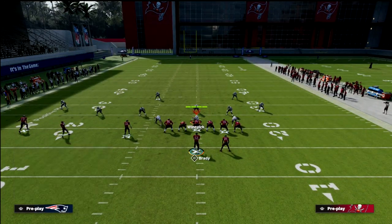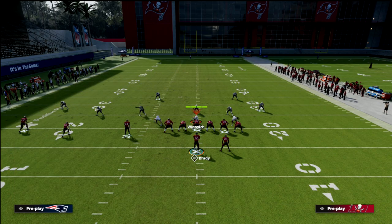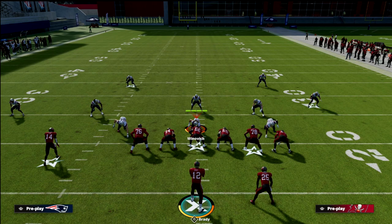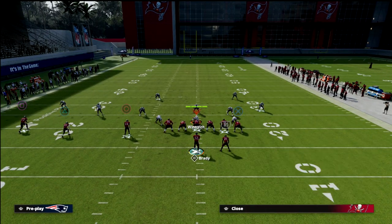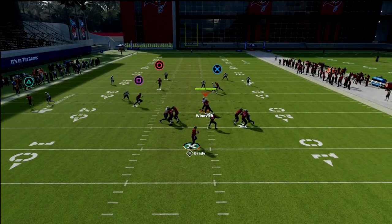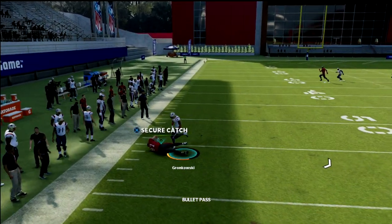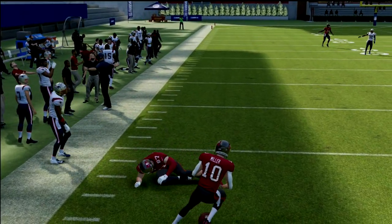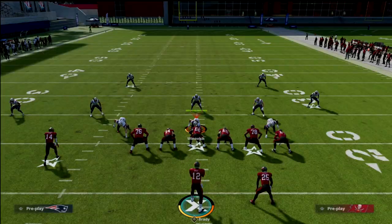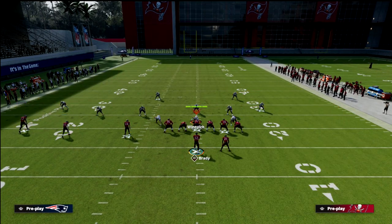Against Cover 4 Drop, the outside quarter looks like he'll play it but he really doesn't, and you're typically going to have pretty good success with it. This is also a really good concept for man to man coverage.